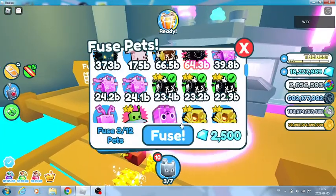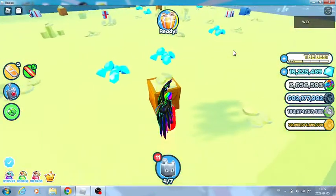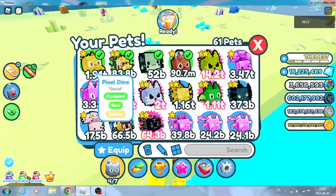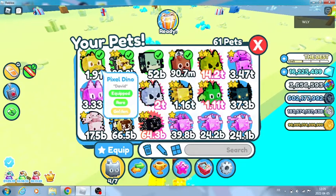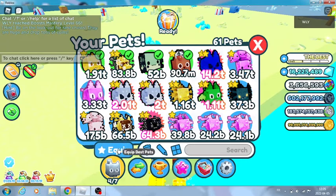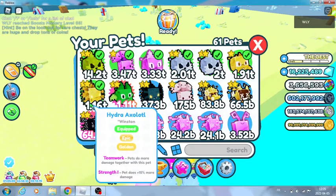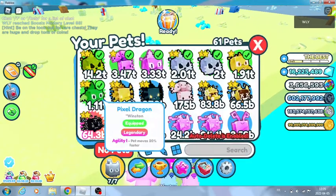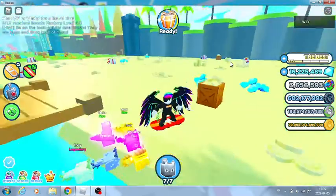I'm actually gonna do it for the video - let's see what we get! We got a Camo Axolotl - I did not have it in my pet index. He looks so sick! I also got a Pixel Dino. Let's equip the best pets. The Hydra Axolotl looks so cool. I wanted to equip eight pets but I don't have that game pass, so I have seven.